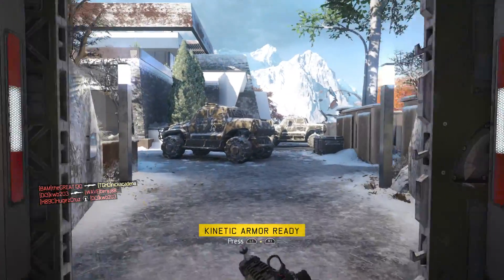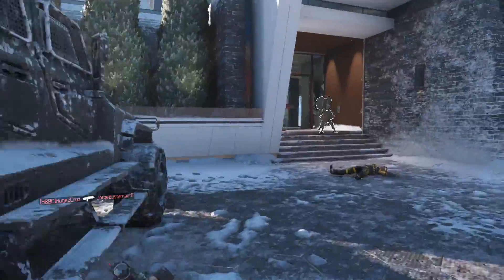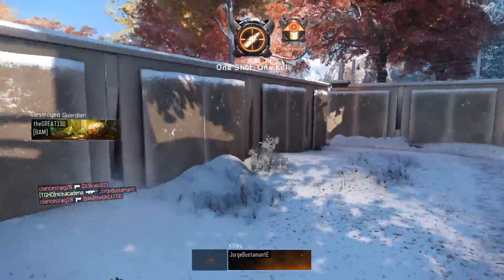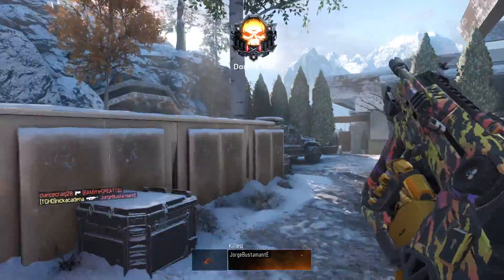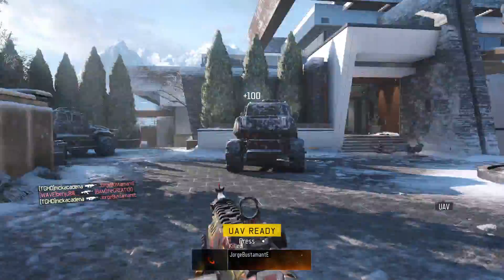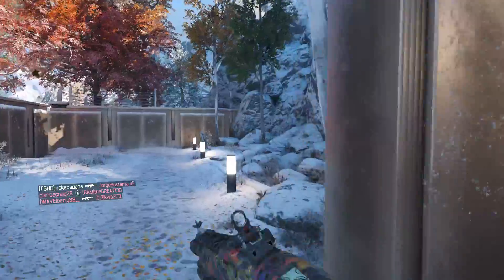For killstreaks I've got UAV, Guardian, and Sentry Gun. When I got the Guardian I didn't pull it out right away because I wasn't sure where to put it, but then I thought to place it in that hallway because people are going to be running back and forth. If I can slow them down and get the Guardian to suppress them, I'll be able to get there quick enough while they're still suppressed and kill them.